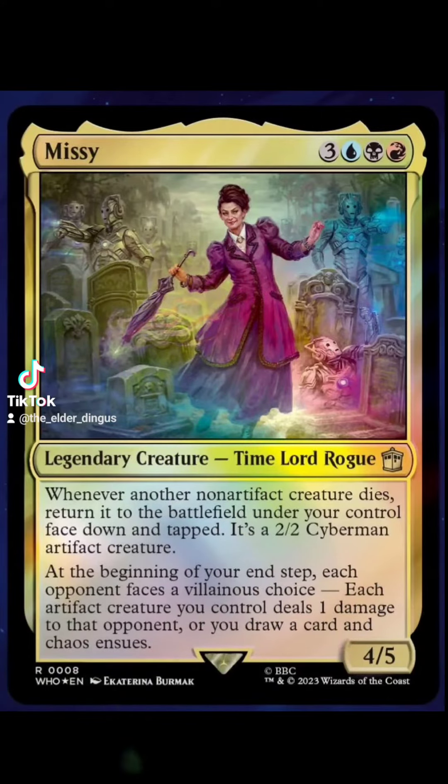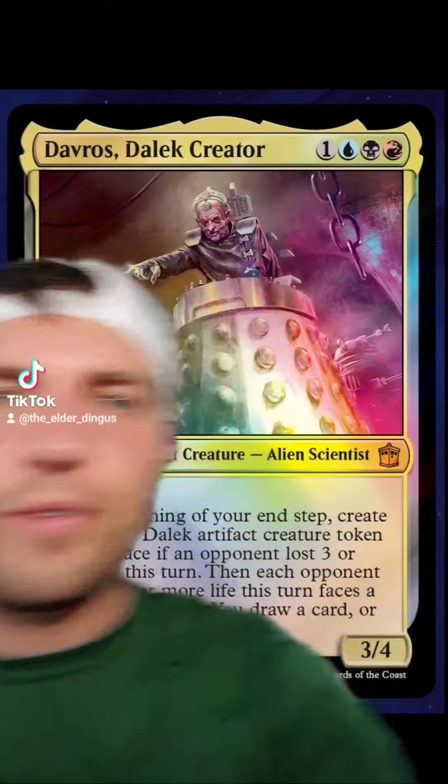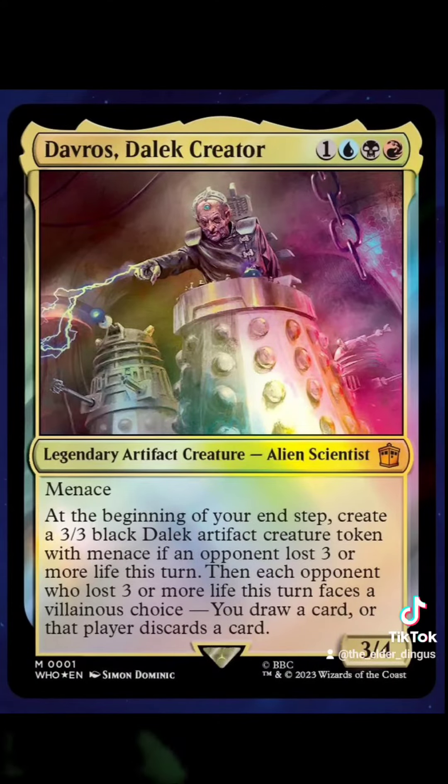We have Missy here, which is a pretty interesting card. I don't know what 'chaos ensues' means yet. Davros — the villainous choice stuff is pretty cool. I like that mechanic.